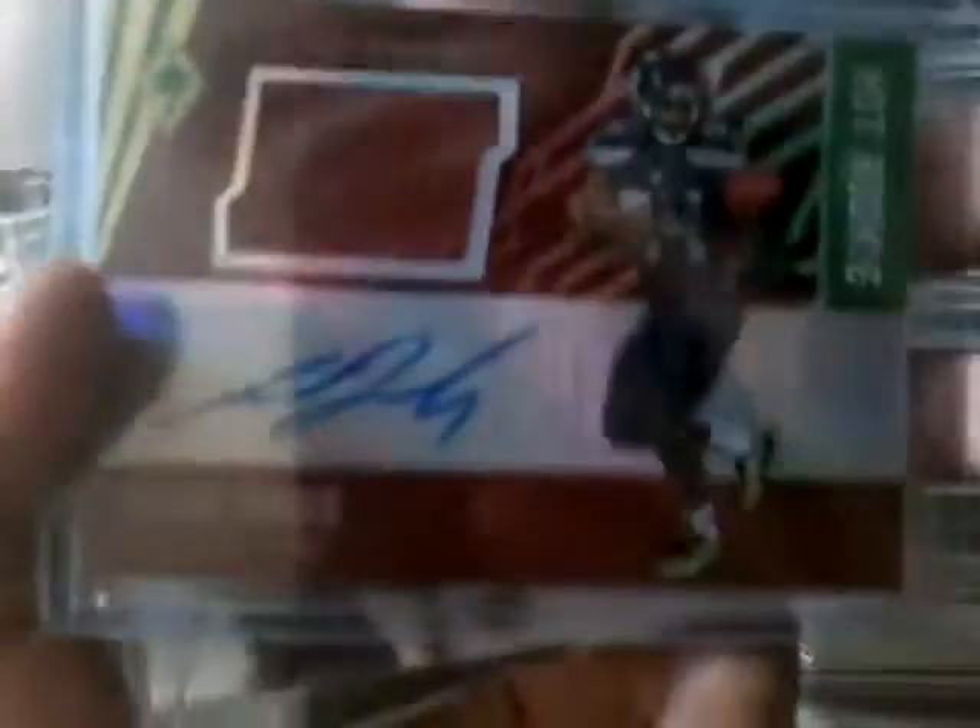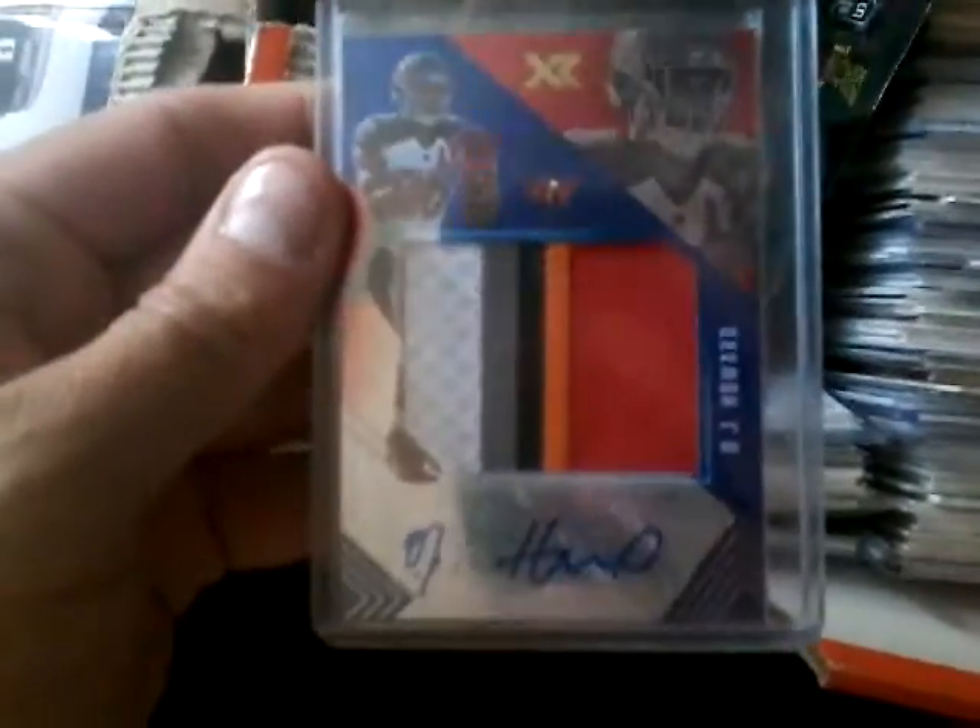Going with Tampa Bay next — actually, no, it should be Seattle next. The Seahawks — out of all that, we're going with this Amara Darboh football auto, numbered to 299. Then we're going to go ahead and go with Tampa, and I picked out this nice XR OJ Howard patch auto, numbered to 249. Pretty cool looking card.